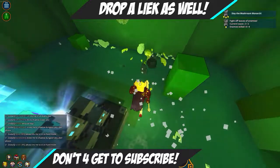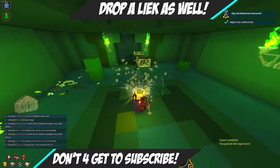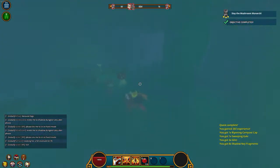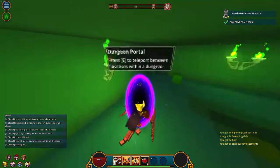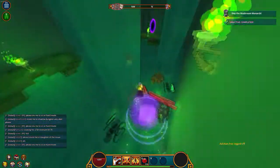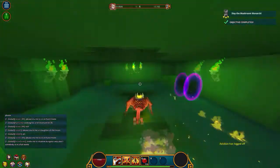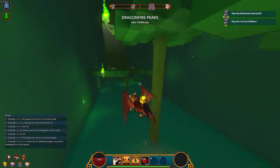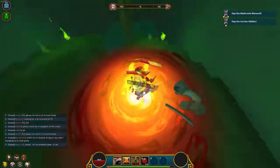Another way to make a lot of flux from level 1 to 20 is doing shadow towers and opening shadow caches. Opening them and selling whatever you get from them, or selling the actual caches themselves, will make you a lot of money. That's how I got started with like 30-something K at the beginning, which was pretty amazing. You just gotta find items at the right price.